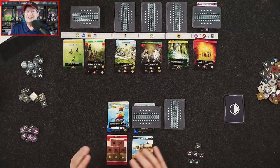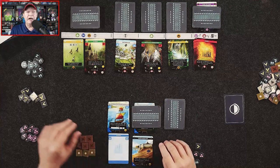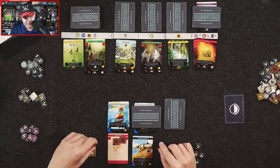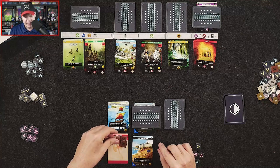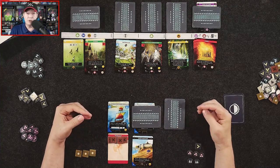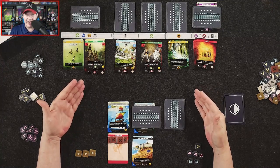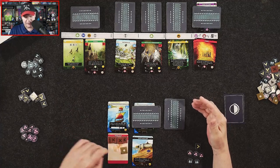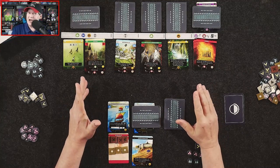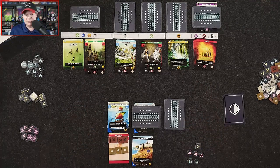Here we also have our state card, which shows whether we are barbarian or an empire. We have exhaust tokens — some with X's and some with circles. Cards with the keyword exhaust can be exhausted to perform their special ability. We also have three action tokens. Each turn, if you decide you want to take actions and exhaust cards, you can — that is known as activating.